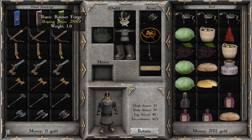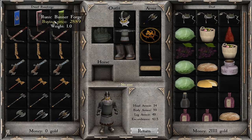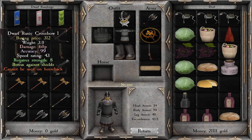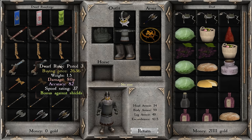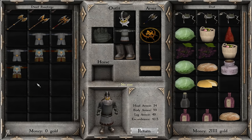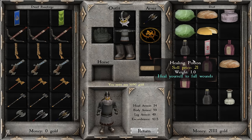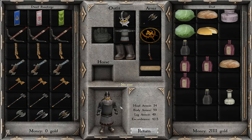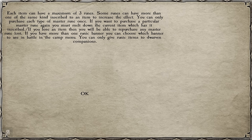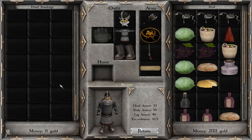Ah, these are the runic banners right here. I don't know if buying these actually does anything for me. Does that actually do anything? I don't think so. So wait — how do I buy runes? Do I have to purchase these banners? If you have more than one runic banner you can choose which to use in battle in the camp menu. But these are not runes. Where are the runes? I don't see any runes right here.